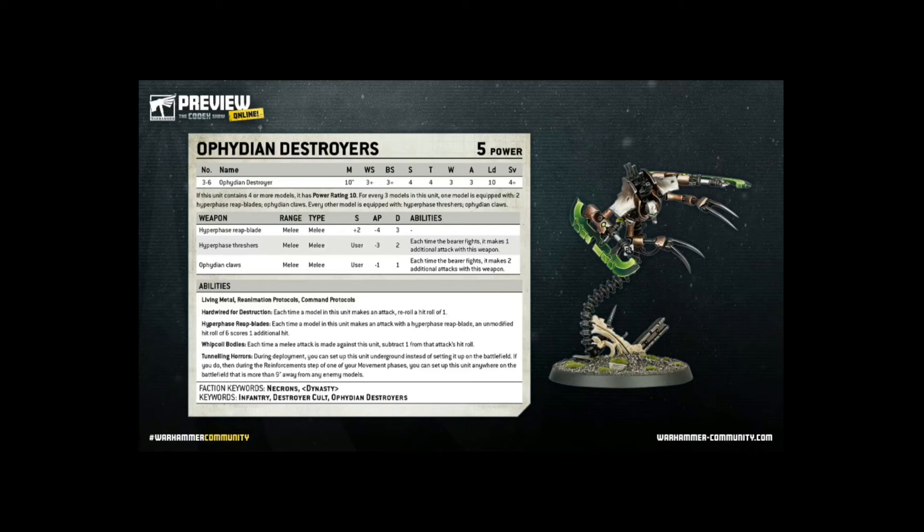A final word on the stratagem support this unit can have. If you look at Codex Necrons, it refers to Extermination Protocols affecting destroyers. Now this unit doesn't have the Destroyer keyword — it has the Destroyer Cult keyword — so we can imagine that is going to be relevant in the new Codex, which is when this unit will be released. So we can rest assured they will be able to utilise certain stratagems going forward. Ophidian Destroyers will have an amplification to their danger levels to the opponent with the application of stratagems and character support.